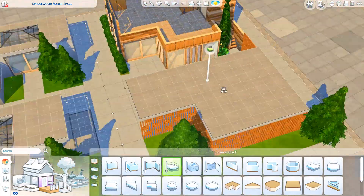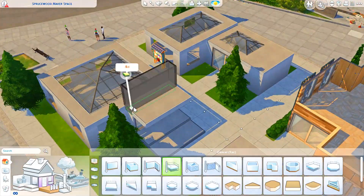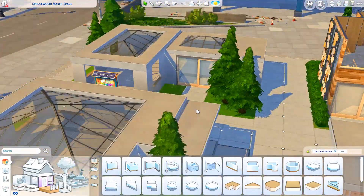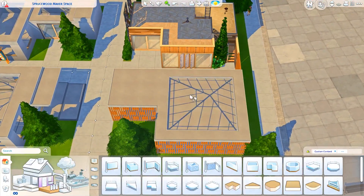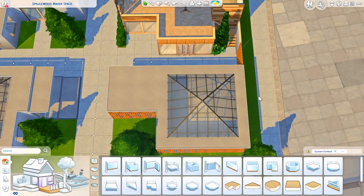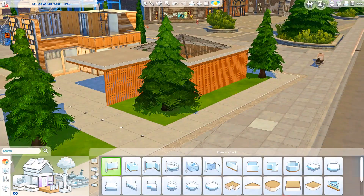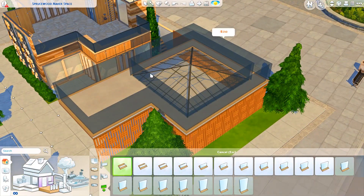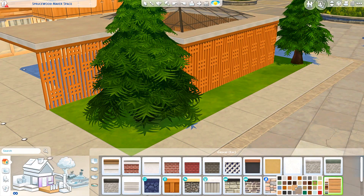In case you don't know what a Community Spaces lot is, I'll explain it quickly. Basically, a Community Spaces lot is a new lot type that came with the Sims 4 Eco Lifestyle, and it's a really fun community lot type because your Sims can influence what kind of lot it is through gameplay.